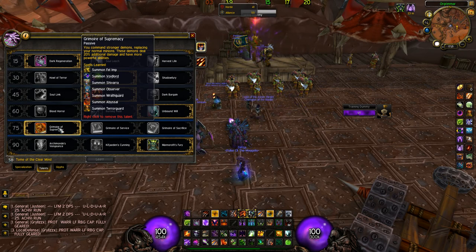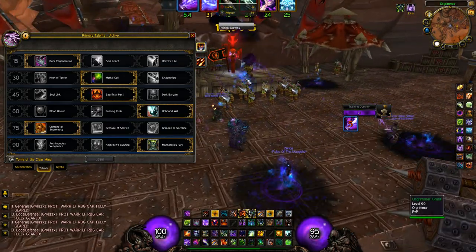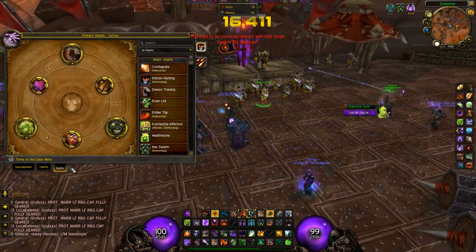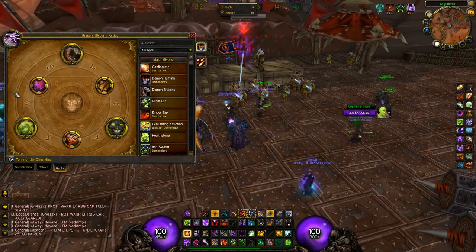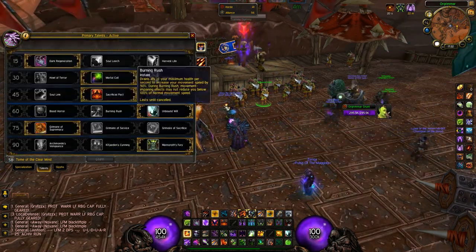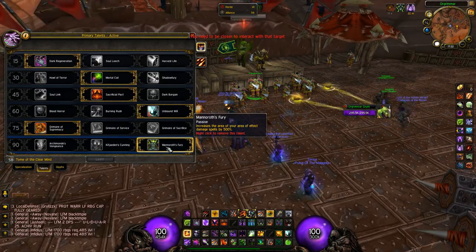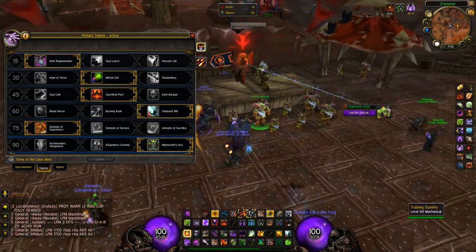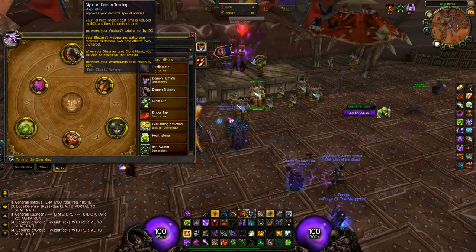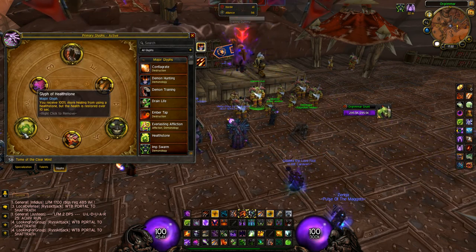Grimoire of Supremacy is just the best. You will use your Felguard in combination with Sacrificial Pact, and the Felguard's stun called Axe Toss is also nice. You might also want to try Grimoire of Service - you can still use Sacrificial Pact and choose whatever pet you want for your second pet based on your opponent. I'll cover that later in the arena guide. Maelstrom of Fury is a must - it will increase your area of effect. And Demon Training, because it increases your Felguard's health, which also increases your shield.